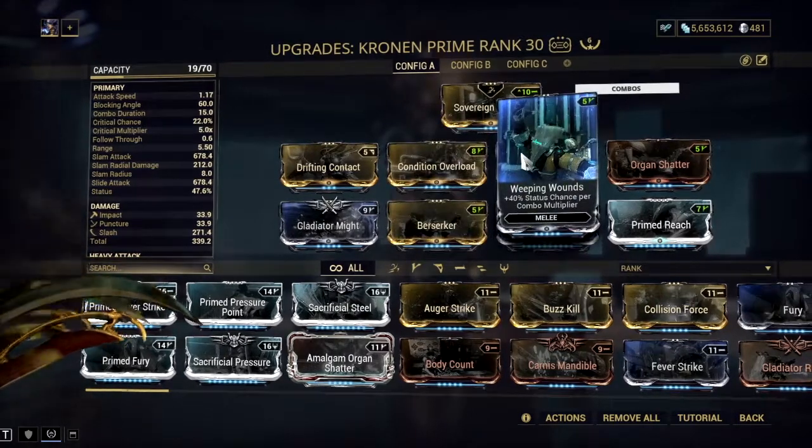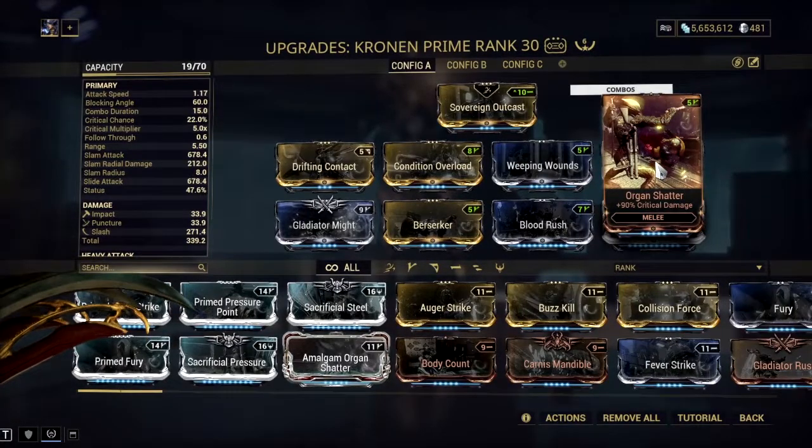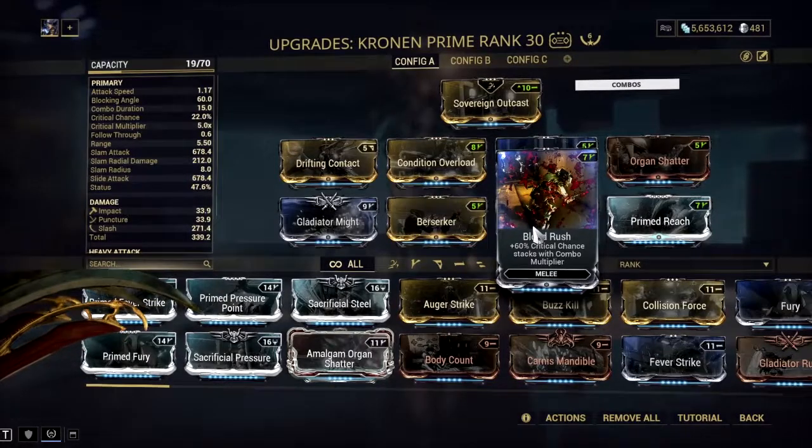Weapon Wounds for status multiplier, Organ Shatter for great damage, Primed Reach for range.